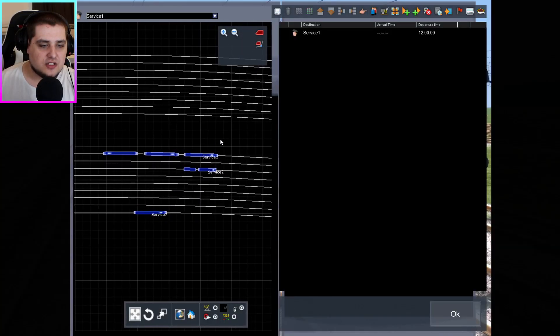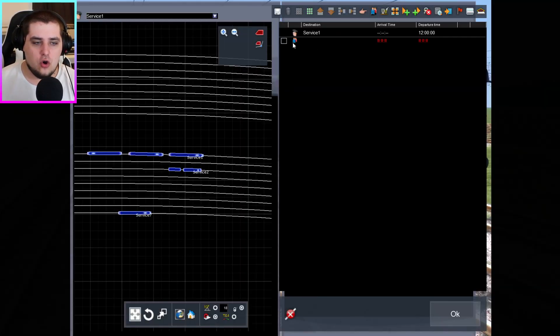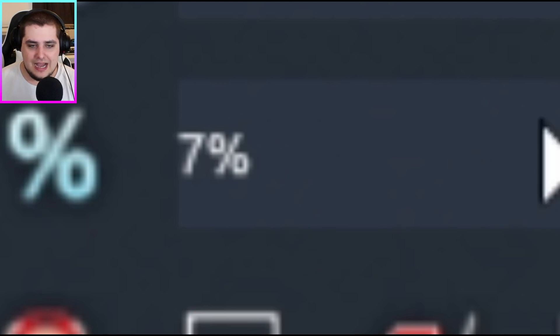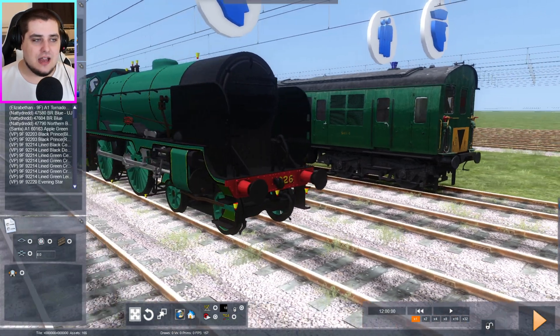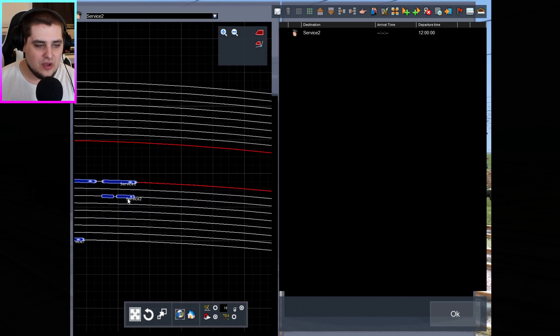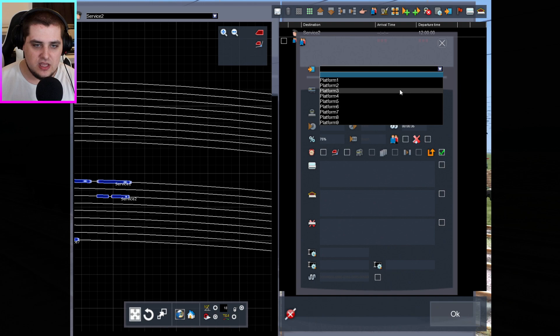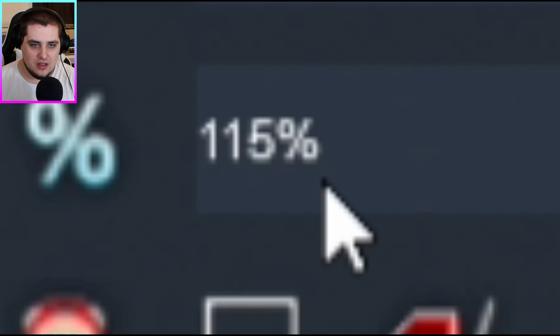We'll program Thumper first. Thumper, you're on platform one, so let's choose platform one and have you at 115% power. And for the Schools class Repton, you're engine number two but you're on platform three. We'll program you to do 115% power as well.